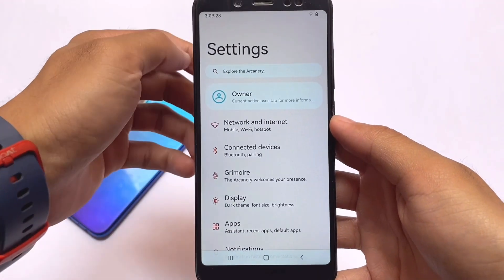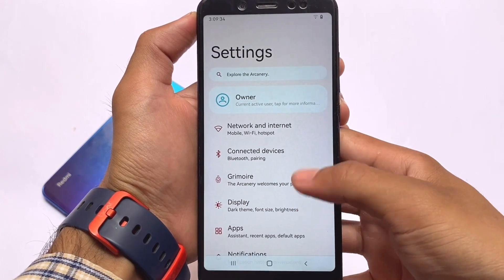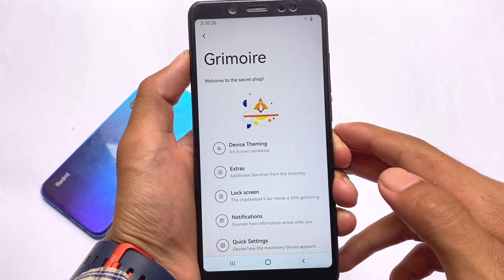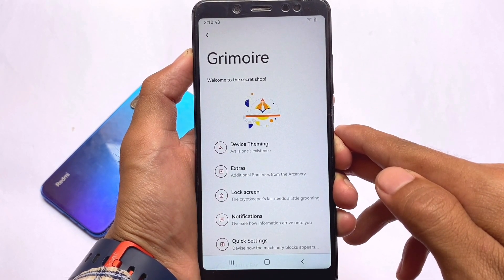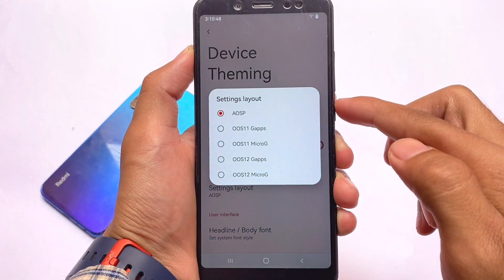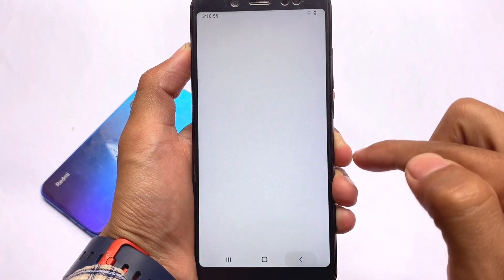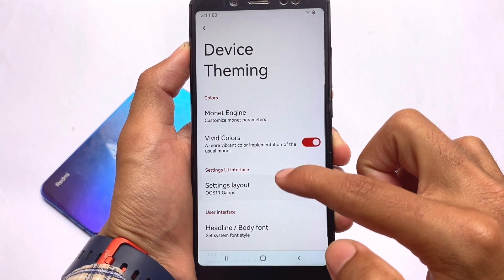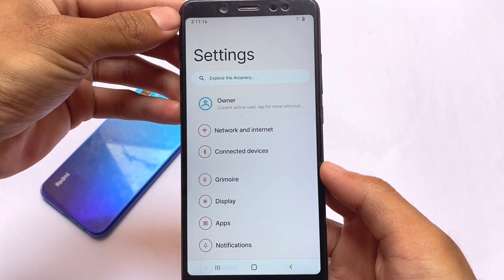I also found a very new and interesting change, which I'll talk about. This is the settings UI, and if you want the Green Wire option, it includes customizations: device theming, extras, notifications, lock screen, quick settings, and status bar customizations — all included by default. Under device theming, you have the option to customize the settings UI layout. You can customize it according to styles resembling Android 11 or 12, and it looks good.